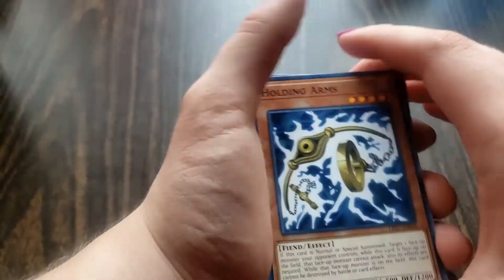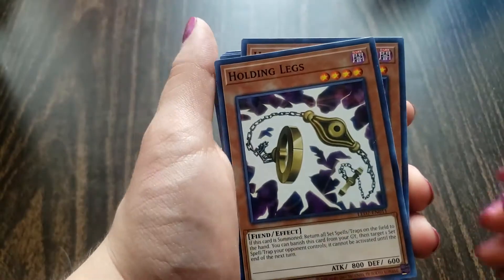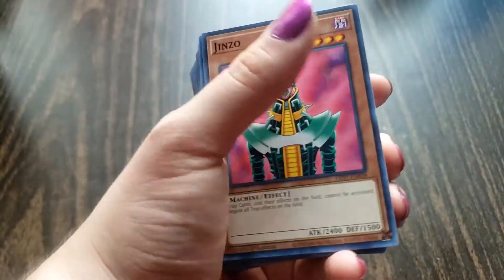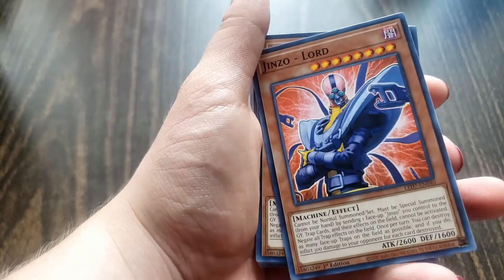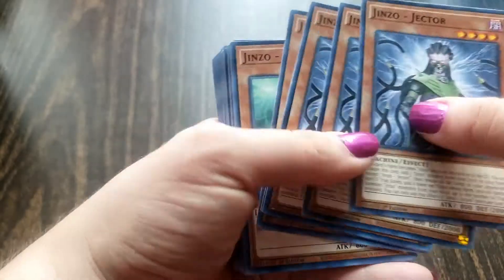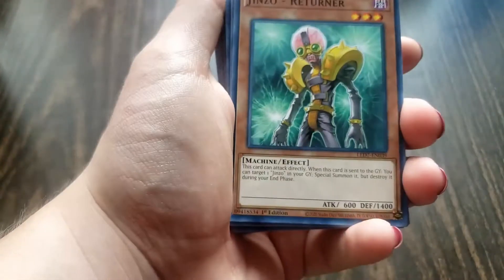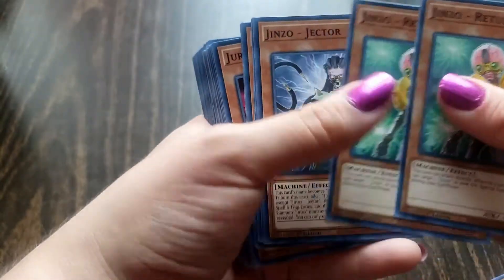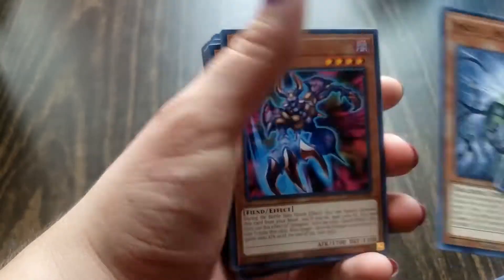Let's start with the common monsters. We got Holding Arms — that's 2. Holding Legs — that's 4. Jinzo — that's 4. Jinzo Lord — that's 4. Jinzo Jector — that's 5... actually make that 6. Jinzo Returner — that's 2.